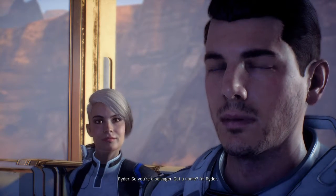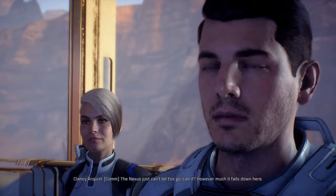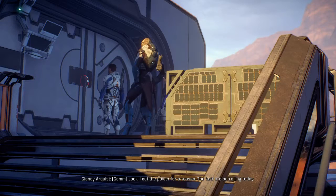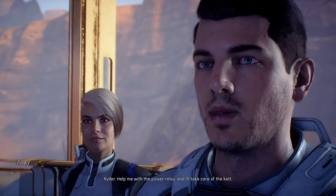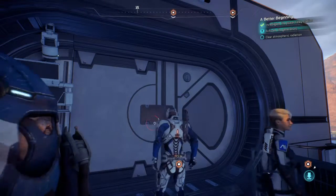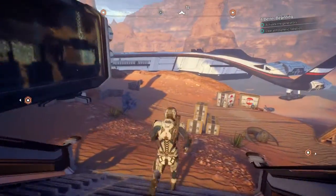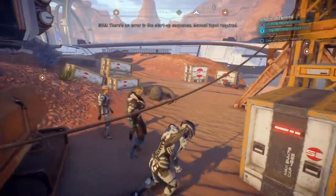So you're a salvager — got a name? I'm Ryder. Clancy — making an honest living. Wait, Ryder as in Pathfinder? The Nexus just can't let Eos go, however much it fails. I'm tracking a signal that will help Eos — I only need power for the antenna. 'I cut the power because the Kett are patrolling today — you turn the power relay back on, they'll know there's a target alive.' You just leave the Kett to me. Help me with the power relay and I'll take care of the Kett. 'You're crazy — though maybe it's a good crazy. I'll enable the generators. You want to poke the tiger? It's on you.'